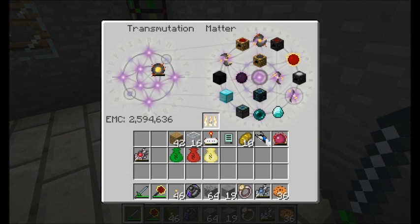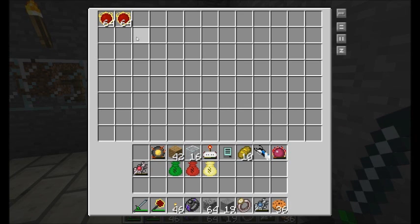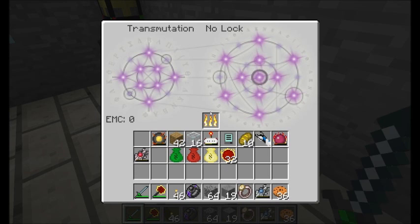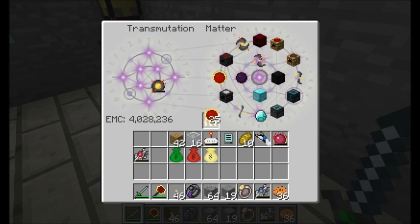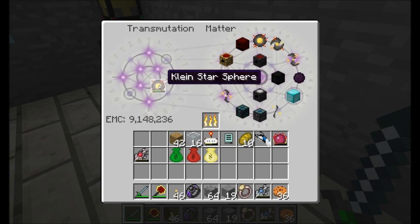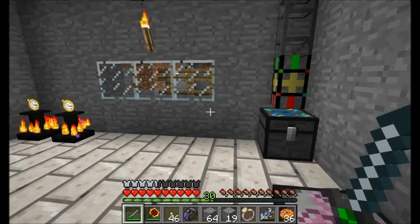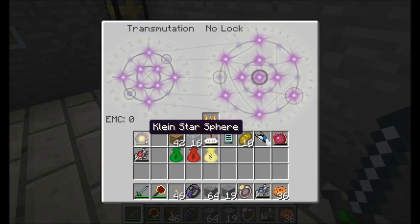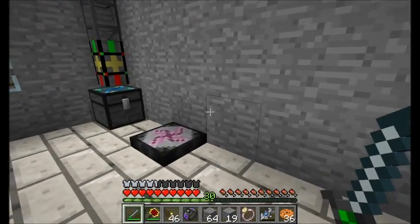Now I've got this Klein Star Sphere, and this holds a lot of EMC. I just put 2.5 million in and you can see it's barely charged up at all. So let's grab another half stack and see what kind of juice we can supply this thing up to. We've already got up to 9 million and we aren't even full, so this thing definitely holds a lot. That's a nice upgrade to my Klein Star.